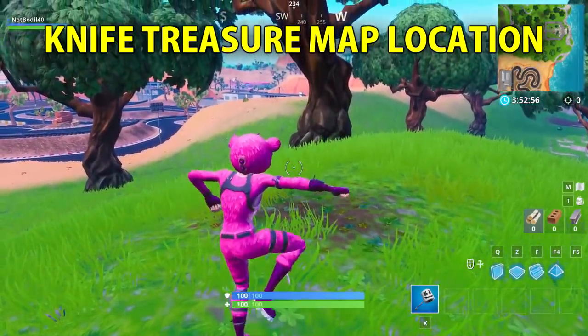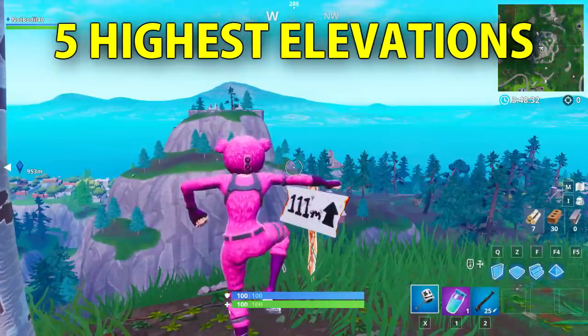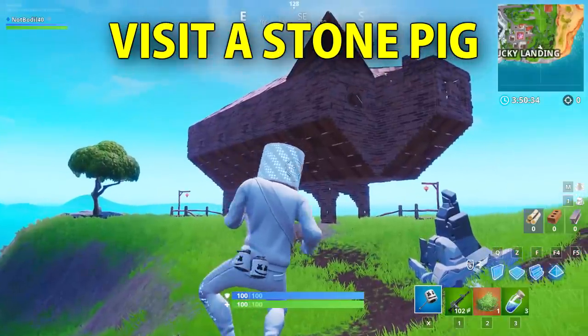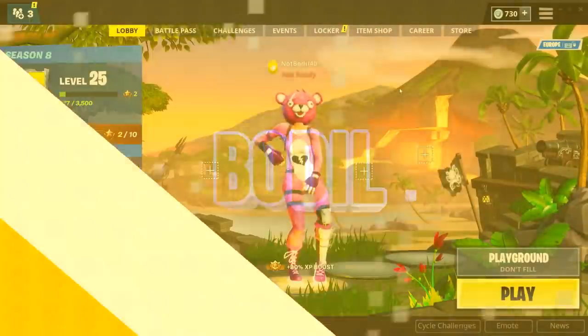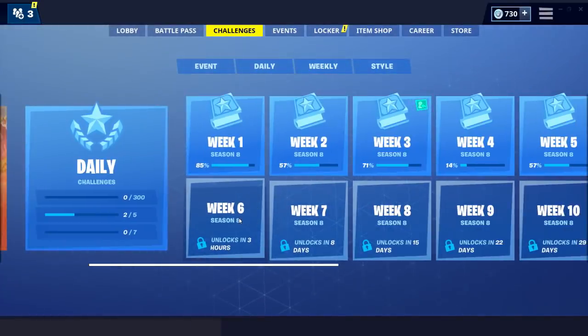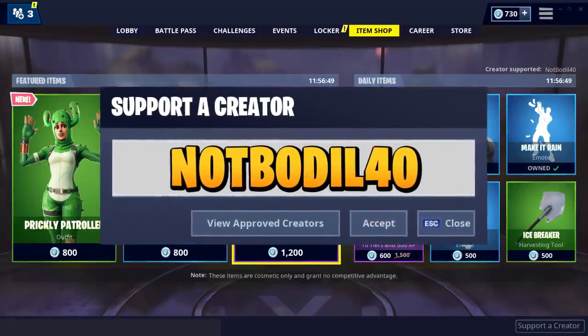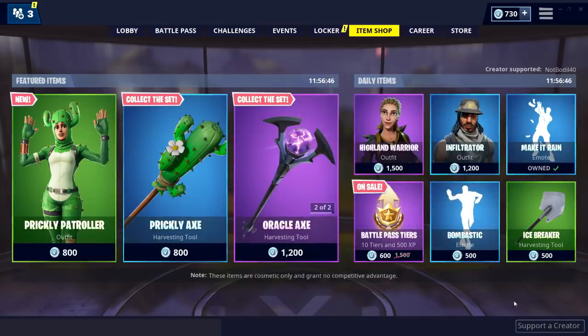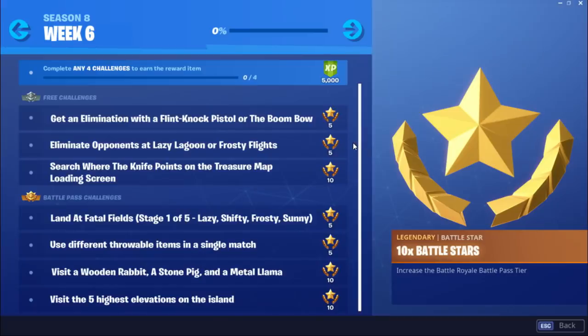In this video I'm going to show you all the locations for the week 6 challenges, including the knife that points on the treasure map loading screen, all five of the highest elevations on the Fortnite island, and visit a wooden rabbit, a stone pig and a metal llama. Welcome back to another video. Today we have all the challenges for week 6, which unlock in three hours. If you find these videos helpful, please go to the item shop and use creator code NotBorio40. Let's go into the challenges for week 6 of season 8.